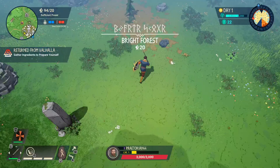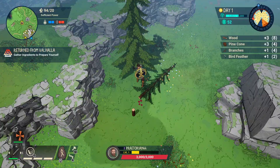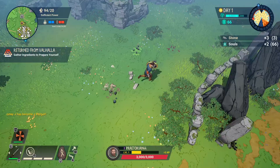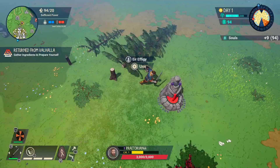Pretty much everything important costs souls — upgrading, building stuff out in the world, building up fortifications for your village, upgrading your stores so you get more items available. And then of course your tree's health costs souls too. So you basically need souls for everything.